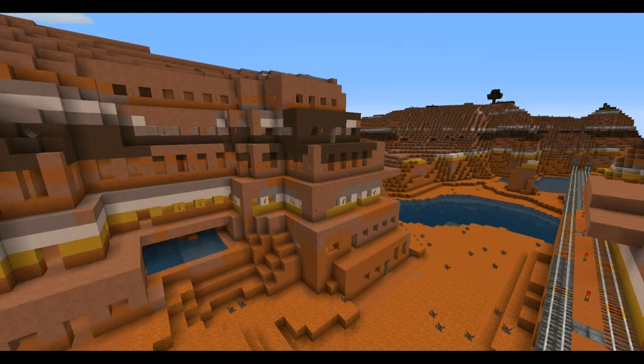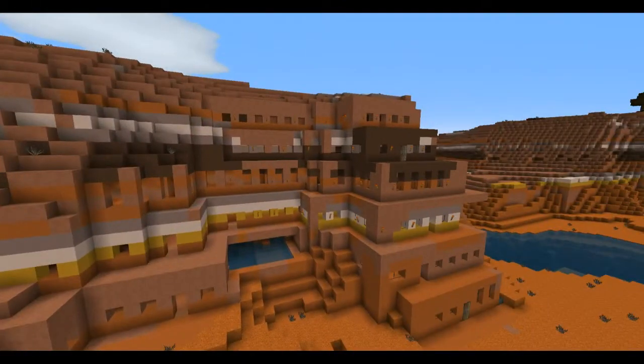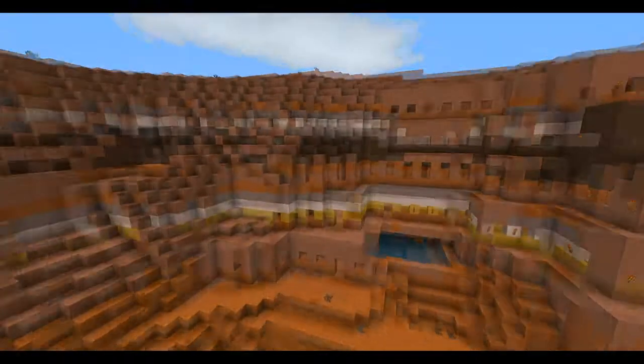When the new Mesa biome was put into Minecraft, they added these clay or hard clay block mountains, and they're really nice. You can actually build dwellings right into the side of them. It's almost like they're a block that you can sculpt — you can take away and add to them, and build dwellings right within the face. There are a lot of opportunities for different creativity doing different types of cliff dwellings.